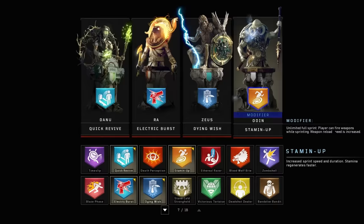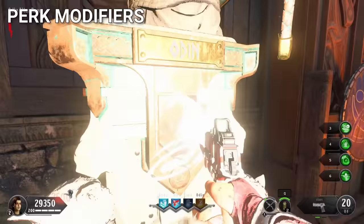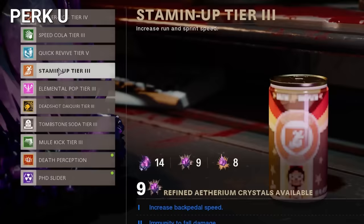BO4 also introduced perk modifiers, meaning that the perk in the last slot would have a special effect if the player had all the other perks at the same time. This was just the start of essentially upgrading perks, like Treyarch eventually brought to Cold War. The only problem was that they get a little pricey to upgrade, but it's something for players to grind for and it adds a lot of replayability.